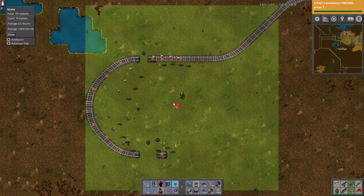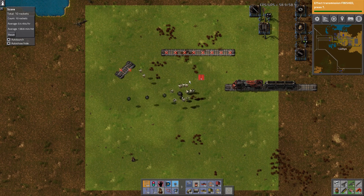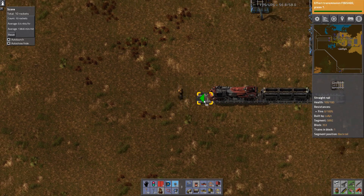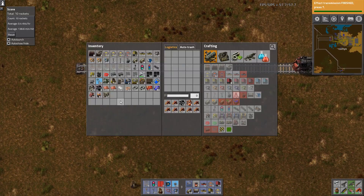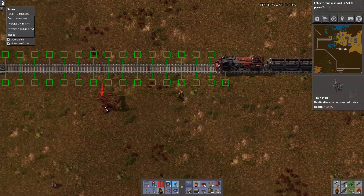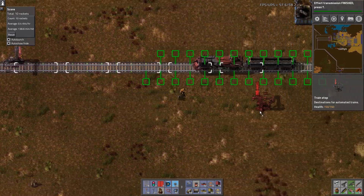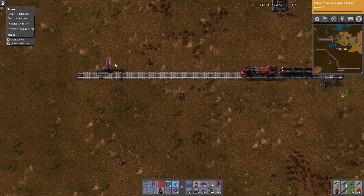That's the basics of getting a rail started. We should really talk about stations because that's also very basic. Trains need to go between stations — you can do point-to-point or you can do loops. I much prefer loops because you need less materials for the trains. Building a double-headed engine takes twice as much material.